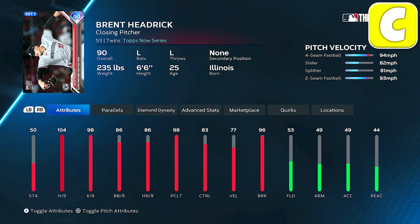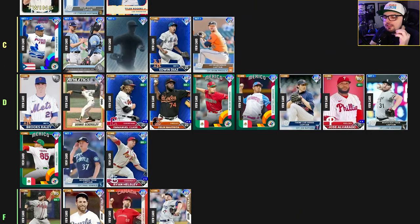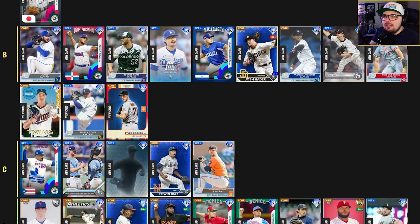Two of Hedrick's fastballs are right around the same speed with the four-seam and two-seam, and the splitter and slider are right around the same speed too — he's essentially just a two-speed pitcher with no real deception. This card's benefit is the 50 stamina if you want to use him as a long reliever, but most people don't use relievers like that. He's just an example of those middle-tier relievers with middle-of-the-road attributes. All the C and D tier cards just don't have enough on the attributes or pitch mix where you'll be using them for long.